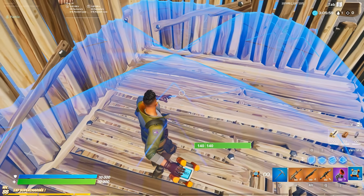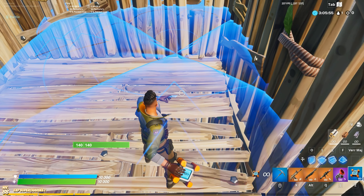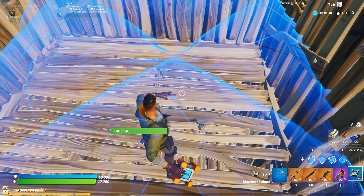To do this trick, you have to stand next to the middle, because when throwing the crash pad you want the left wall to break at the same time as you're throwing. You're still holding your left movement — if not, it will not work.